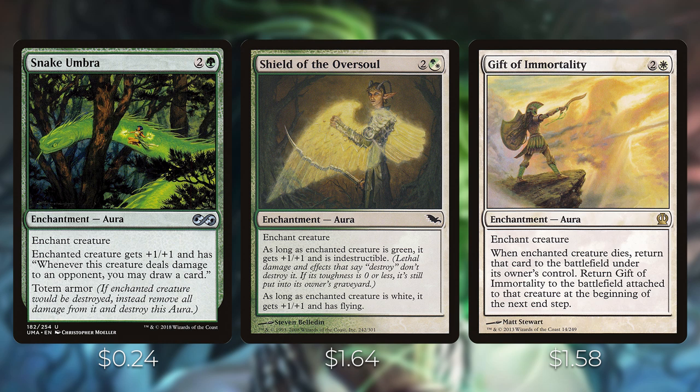Shield of the Oversoul is two and a hybrid green-white — if the enchanted creature is green it gets plus one/plus one and indestructible; if it's white it gets plus one/plus one and flying. Putting this on Siona gives protection and evasion. Gift of Immortality is two and a white — whenever the enchanted creature dies, return it to the battlefield and return Gift of Immortality attached to it at the beginning of the next end step. This with Sun Titan is actually an infinite combo.